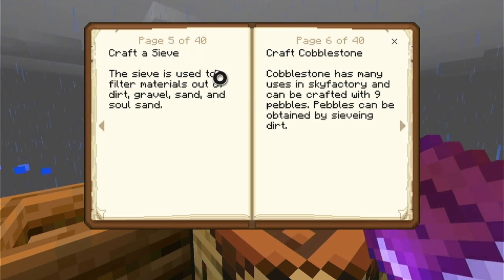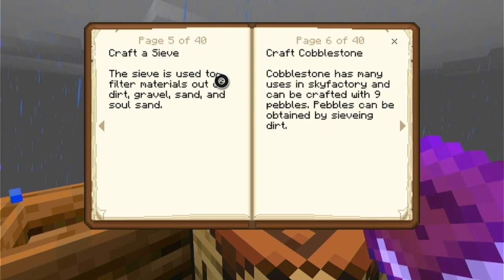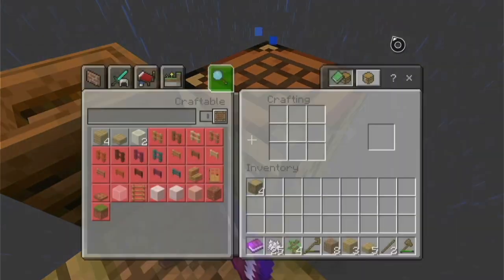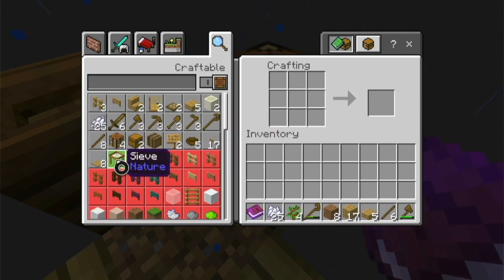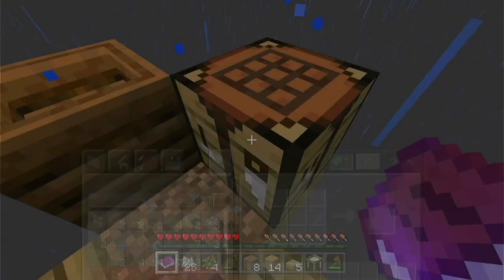And then craft a sieve. The sieve is used to filter materials out of dirt, gravel — how do I craft a sieve? Do I need planks? Sticks? Oh! That's a sieve. Oh my god, guys, we got the sieve!